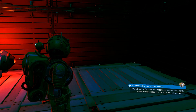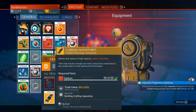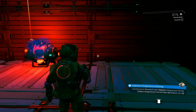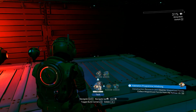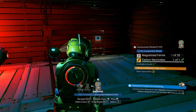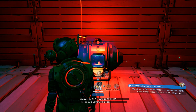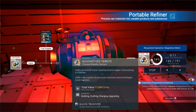What else do we need — nanotubes? Yep, we can construct that. I still have to get used to the way the menus and stuff works. Okay, so now we just need — I should have enough.